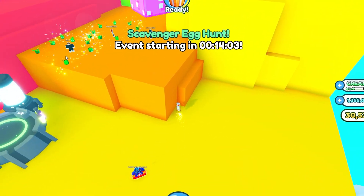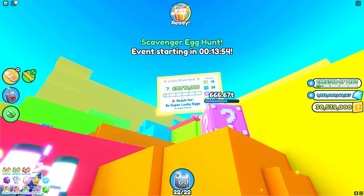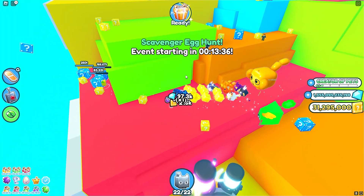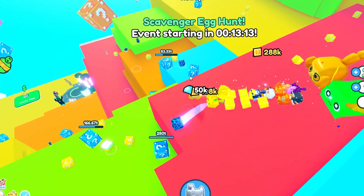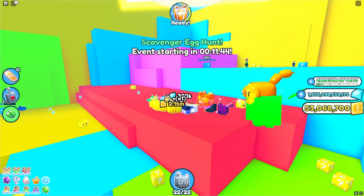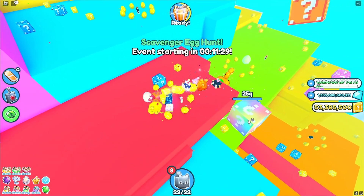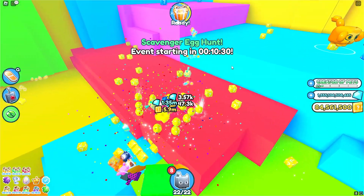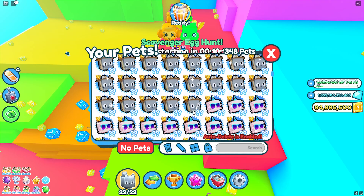It's actually very helpful to grind the Lucky Block event in public servers because everyone shares points. You can technically just sit there and get a bunch of Lucky Eggs for free, although it's more worth it to actually break blocks and earn Lucky Coins too. This public server is going crazy and we're getting so many points so quickly. We just needed to break one more pink one to finish the quest, and then a rainbow Lucky Block appeared right nearby — our first rainbow one. We completed the quest again and opened a ton of Lucky Eggs.